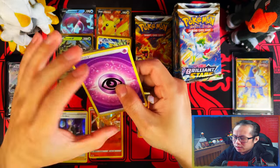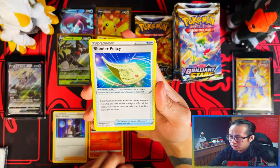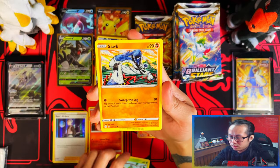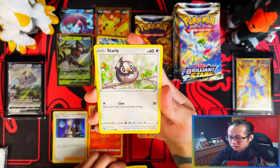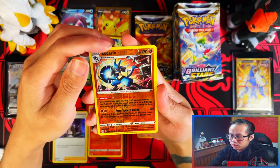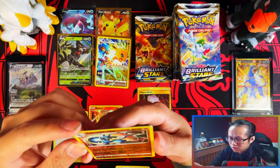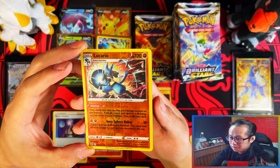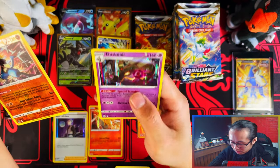If you guys watch me for the content, I appreciate you very much. Let me know in the comments what kind of content you prefer - it could give me insight into what to start producing down the line. Reverse Lucario - the text on that is just something else. Reverse with Lucario which I need, and the holo Dustox.